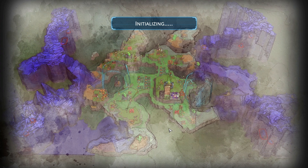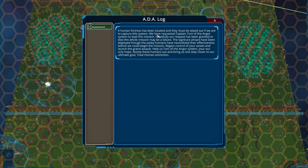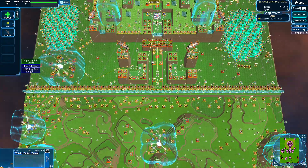You got to do what you got to do sometimes to enjoy some delicious cheese. A human fortress has been located and they must be wiped out if we are to capture this system. We've requested Captain Tom of the Angor system to lead this mission. Congrats to this map maker. This signature air sacs have been deployed, though the pesky humans have neutralized their effectiveness before we could begin the mission. Regain control of your assets and launch the Grand Assault. Help us, Tom of the Angor system. You are our only hope. Stomp these humans out and bring us one step closer to total human annihilation.